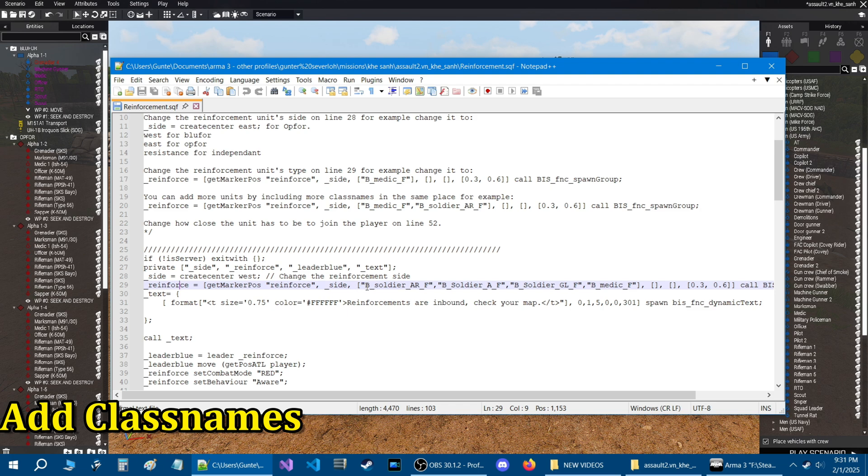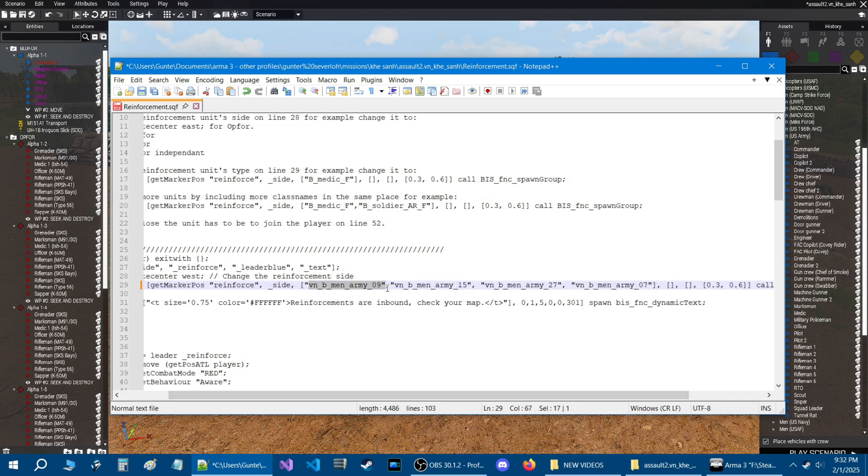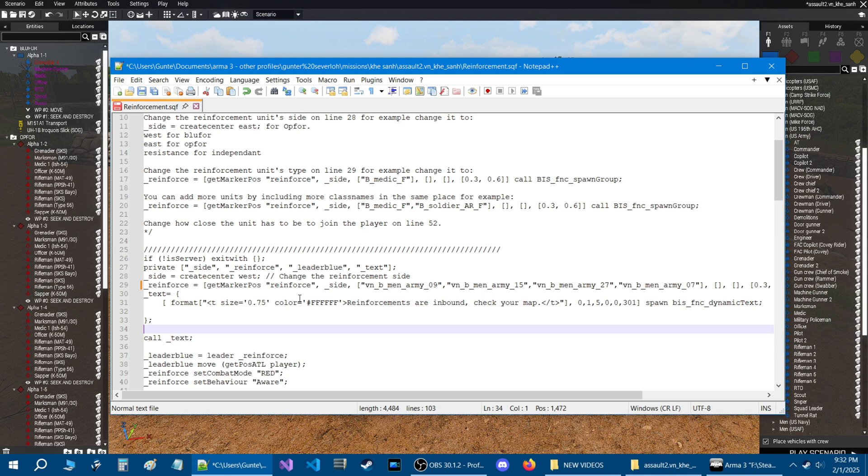Alright, line 29. You're going to go here, copy all these, and then press Control V to add the class names. Once you have the class names pasted, you need to add a quote before and after each class name, then use a comma to separate from the next class name. So here we have one class name separated by a comma, here's the next class name, then the next, and then the next. The last one at the end of the array has no comma. So that will spawn four units for the Blue Force side. Remember, west on line 28 is the Blue Force side. That's basically all you have to do.